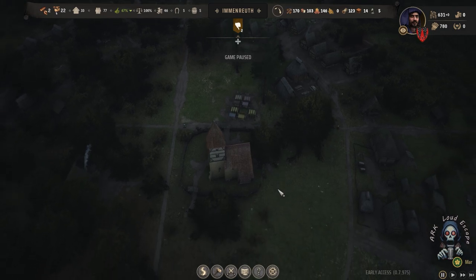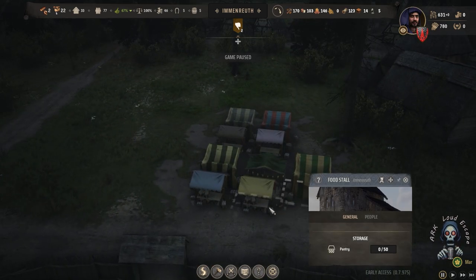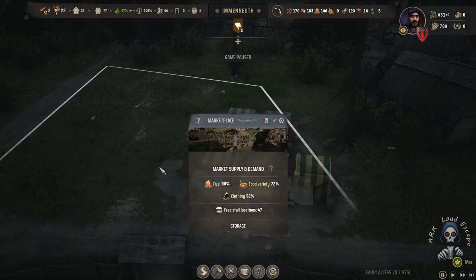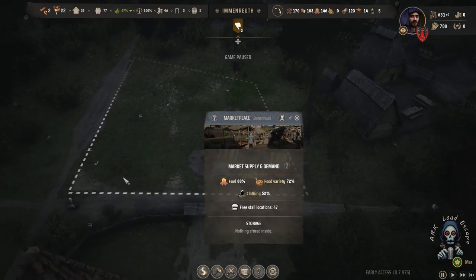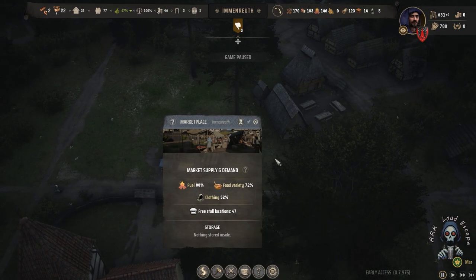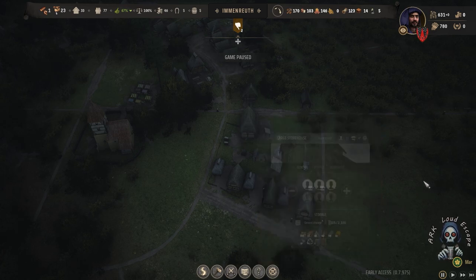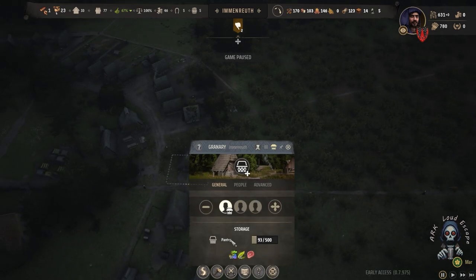We have about nine stalls in the market, which is really nice. We have 77 people in our town. About 20 to 24 families can work now, so that means we have 24 families and a total of 77 people — each family is about three people.